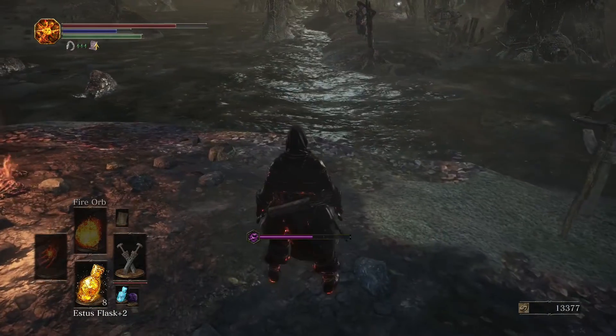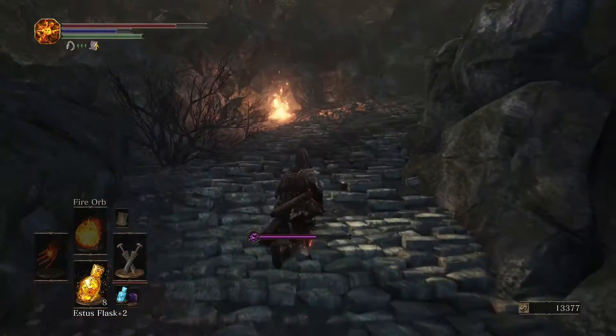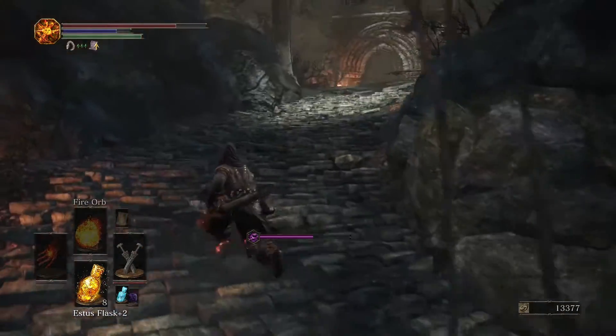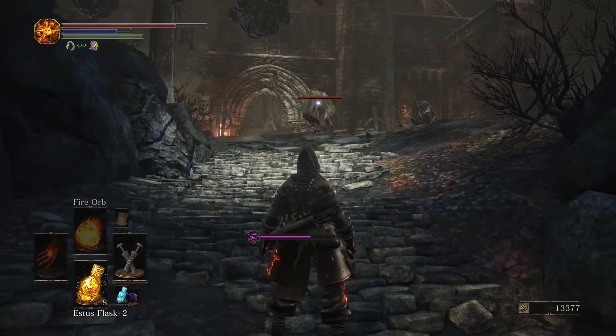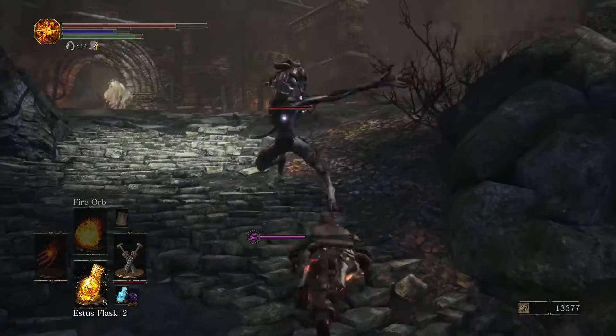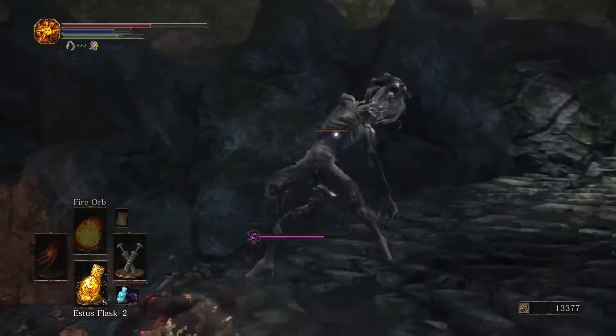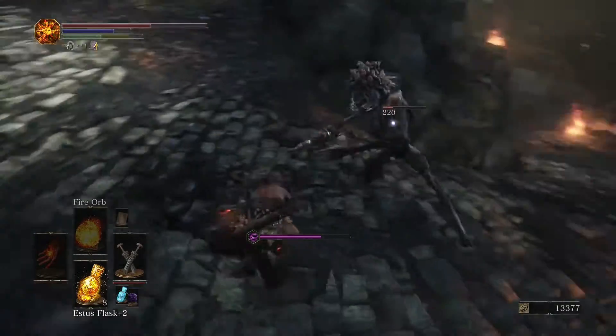These areas always have one thing in common aside from the swamp: there's fire and that fire guides you through the level. All you need to do is follow the flame and you will be guided to where you need to go. This level in particular can be cleared really quickly if you just do the necessary stuff — follow the fire.